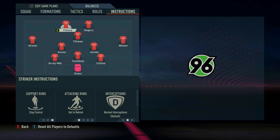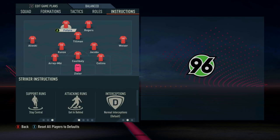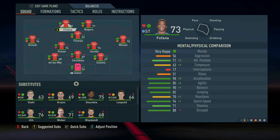With Fofana in the left-sided striker role, we've got the out-and-out forward who penetrates the backline and plays on the last man. His support runs are stay central, attacking runs are get in behind, and defensive support is stay forward. I'm really looking for a complete forward in this role. Fofana — bear in mind this career mode started before he moved to Chelsea — is pacey but also 5'11" with 82 jumping and 88 strength, making him more effective than a lot of tall players.